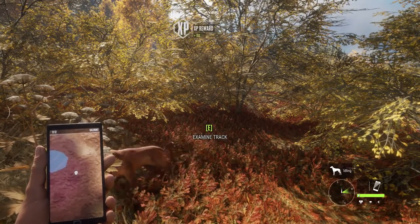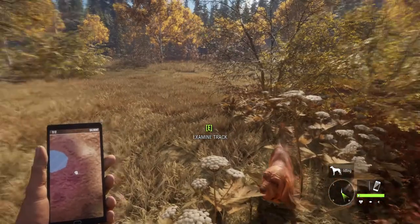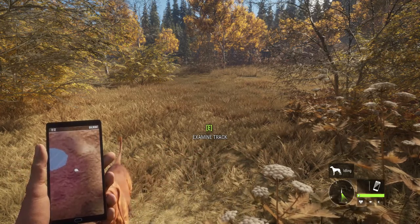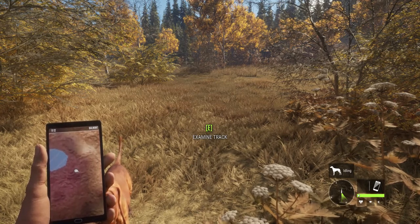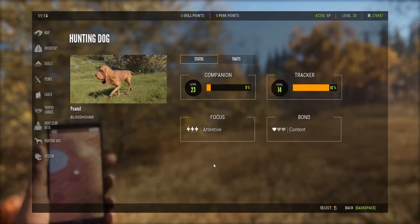Just getting the track on everything — if the deer falls immediately, you can still tell the dog to track it, she'll just find it right away, but she still gets the experience. So when you're starting out, just get her to track absolutely everything. At max level tracking — level 15 — you don't need to keep boosting up tracking, except it does actually help with companion level too.